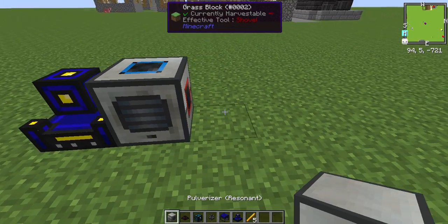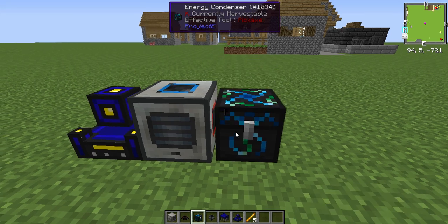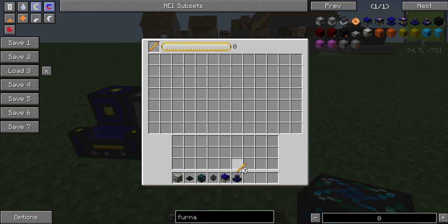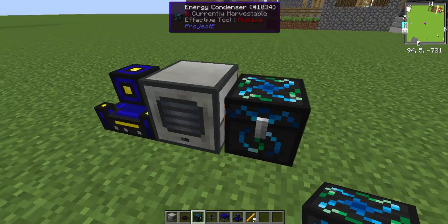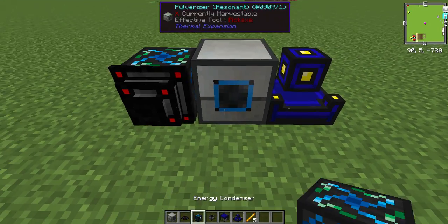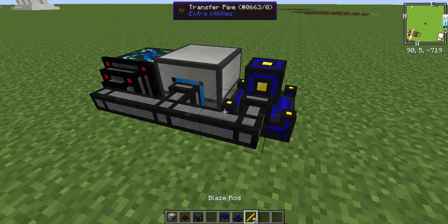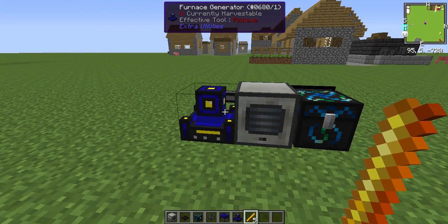Put a generator there, put a pulverizer there, put an energy condenser there. Put a blaze rod up in here and reset the pulverizer so that it has an input in the back and a double output on the right side into this chest. Take this transfer node, put it right here, two transfer pipes here and here — and that's the entire Infinite EMC system.